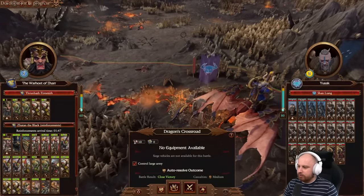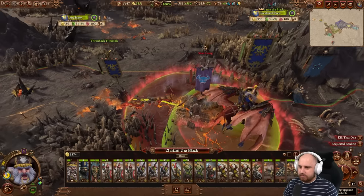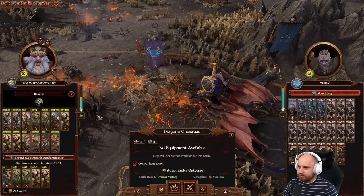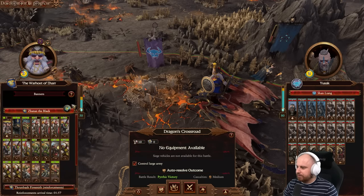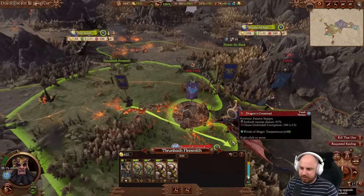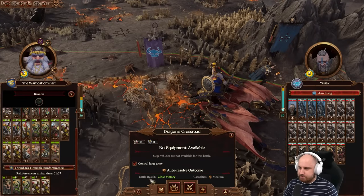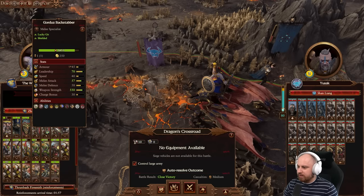We're going to break off the siege with these guys because I'd rather initiate the attack with Zatan's army. Zatan will hit the settlement for a period victory without drawing the others in - they're still within range so I don't need to bring them closer. We need to fight because otherwise we're going to lose some hobgoblins, orc laborers and hobgoblin sneaky gits, so in we go.